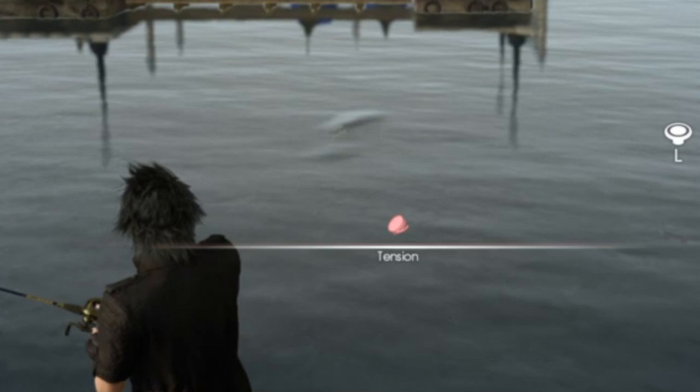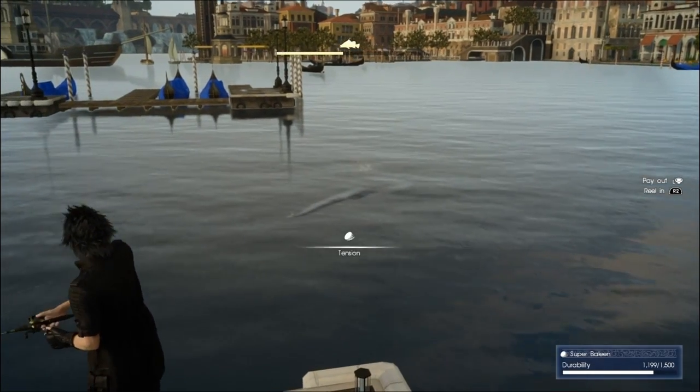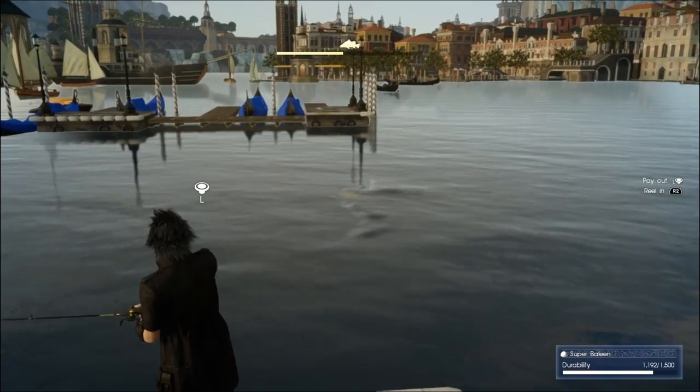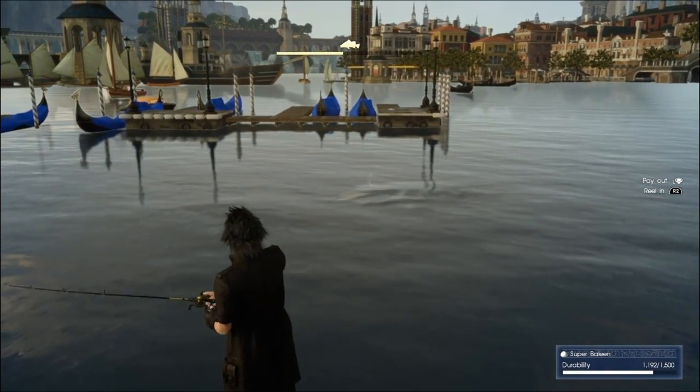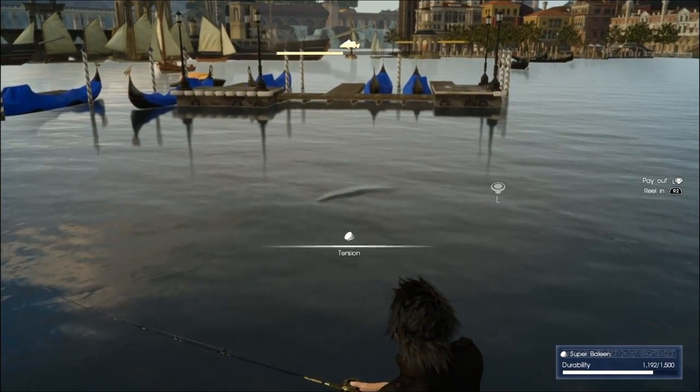But listen, this is the most important part right here. You've got to reel in, but if your controller is vibrating — like when you hold the left stick to one direction and the controller is vibrating — stop reeling in. Because that's going to break your line. You see that little line right there: tension. When it gets red, the more red it gets, it means it's really close to breaking your line.